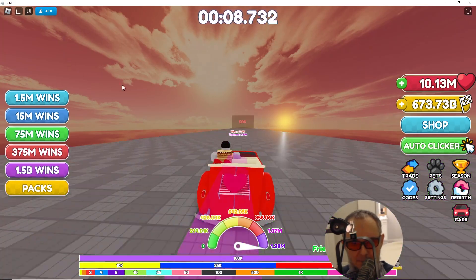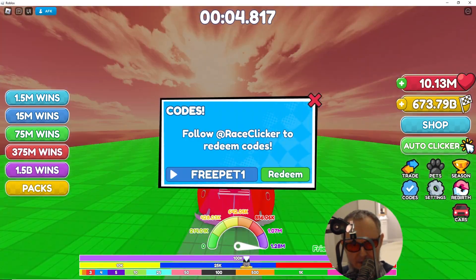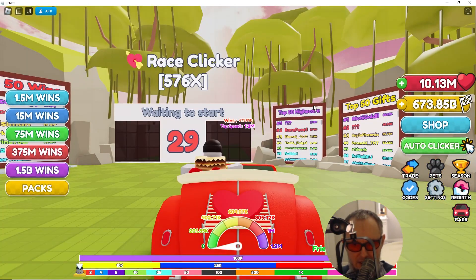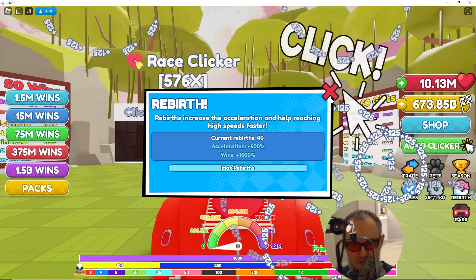A very good starting pet is a pet that you get with a code. Simply type 'free pet one' and redeem. The rebirths that you get will advance you in the following way: every rebirth gets you 40% more wins and 15% more acceleration. You can see at rebirth 40, I get 600% acceleration and 1600% of wins.